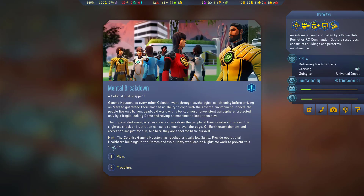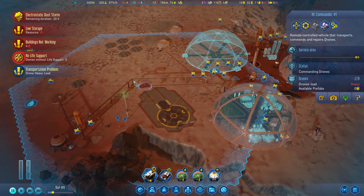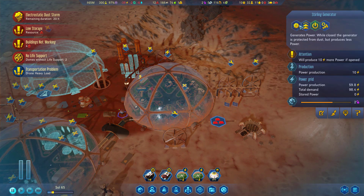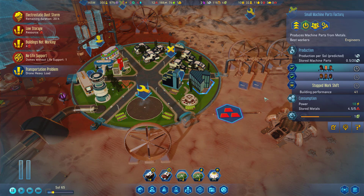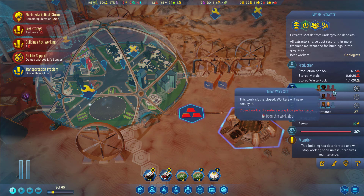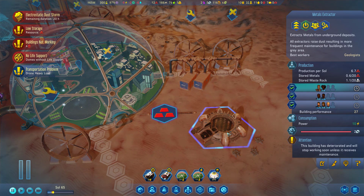Mental breakdown — just snapped. Drake is snapping too. Colonist Gamma Houston has reached critical low sanity. Not good. Transportation problem — you don't say. Life support is unavailable in two domes now. We need to open these things. Let's not have everybody die because of hypothermia. Do we crank the metals production here? Why are you still not repaired? Crank the metals production. We have 12 metals? Right, because we pulled those vehicles apart — so that's not as important.